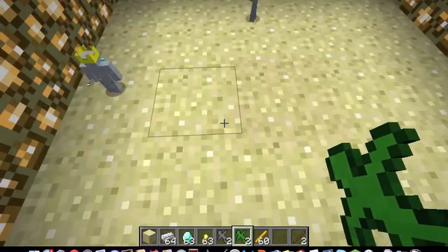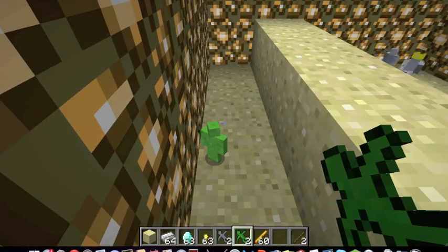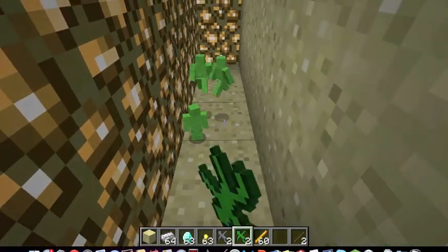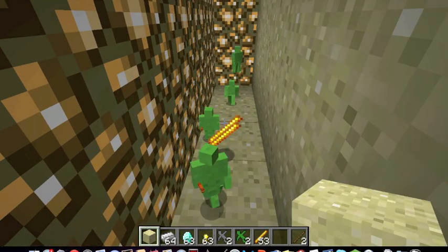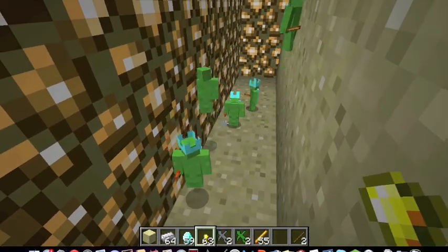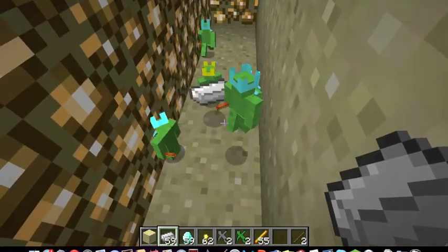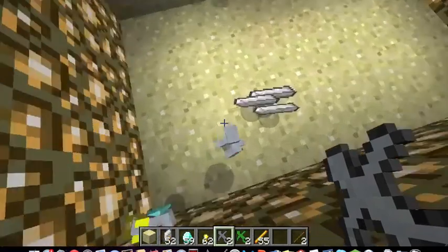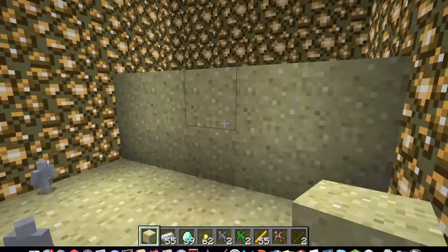Let me spawn some of the other team and give them all blaze rods and diamonds — see how they get the blue things? This will be their king. I'll give some of them iron to make them stronger, and sometimes it turns into like a brick soldier — I'm not really sure.